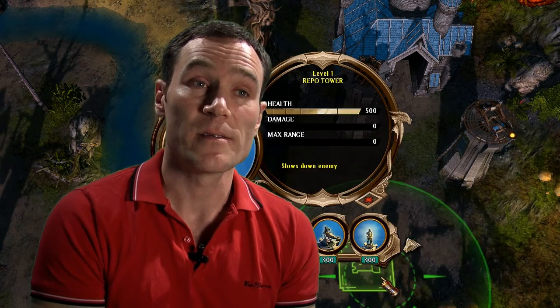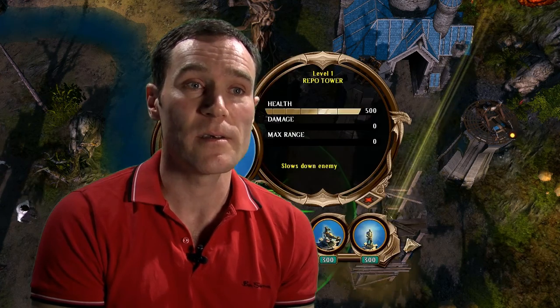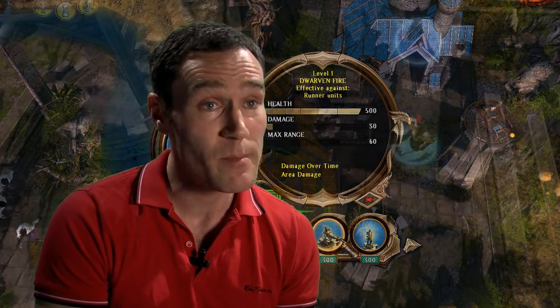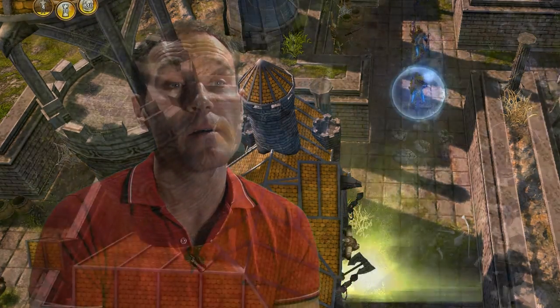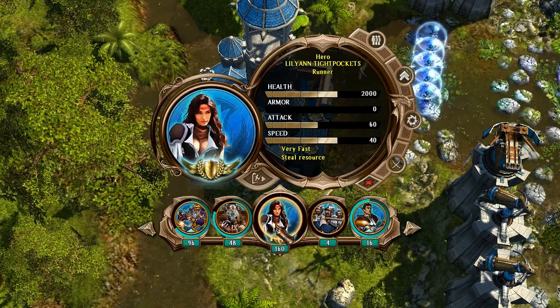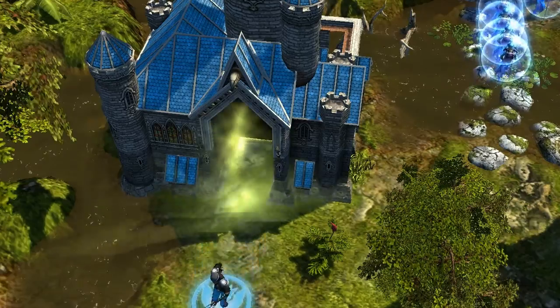The resource you use in Defenders of Ardenia is mana. It replenishes over time, but you can also get extra if you accomplish certain tasks, like having units reach your enemy's stronghold. This resource is used to build towers, build units and send them out, and of course use spells.